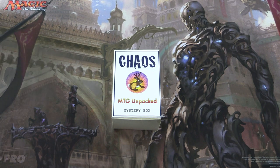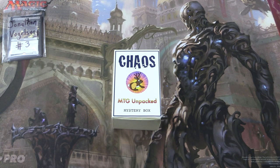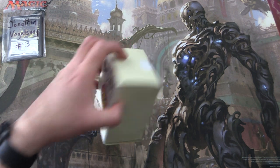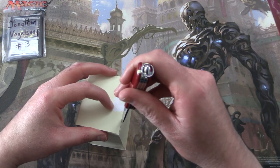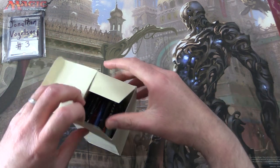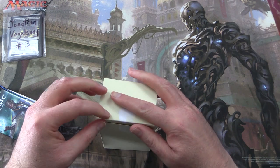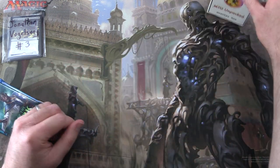The patron today is Jonathan Vogel — thank you for being a patron, sir. This is the final of the Mystery Boxes for April 2020, and we will of course be back next month for more chaos. A little hint: the theme next month will be very much similar to this month.